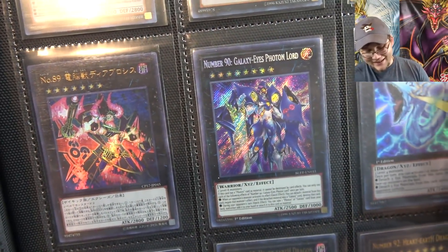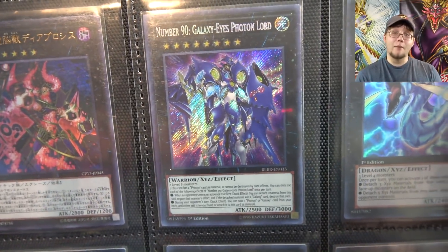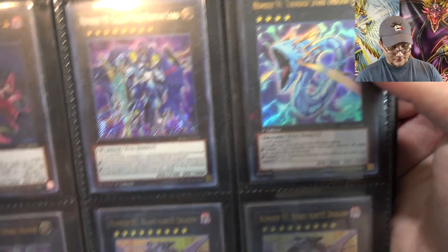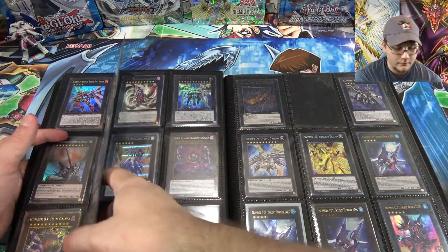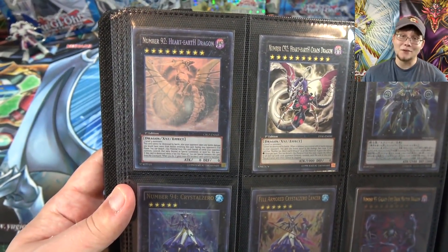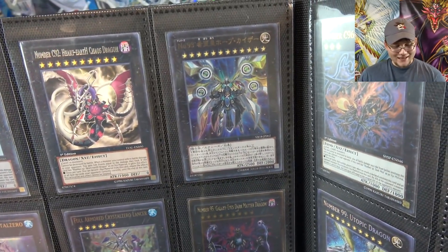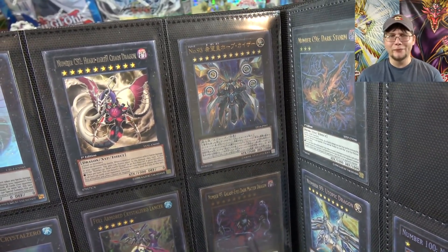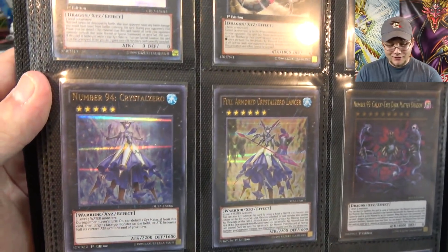Then of course we have number 90, Galaxy Eyes Photon Lord — another new number monster that came out in Battles of Legend. Again, another one I was really happy about. I can't wait to use this card — new Galaxy Eyes support on the horizon and I can't wait. Some other cards, number 92 — I have the ultimate rare version and then to go along with that we have a ghost rare. Number 92 as a ghost rare looks really awesome. Then we have Utopia Kaiser, number 93, which is a prize card so I'm using the Japanese version until it gets reprinted. I was hoping maybe we'd eventually see it in Battles of Legend — maybe next year.